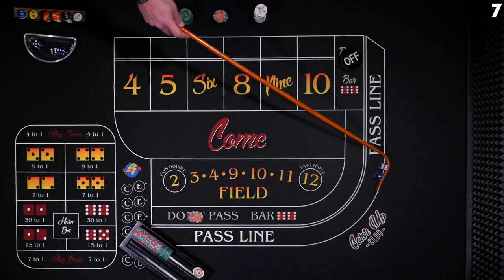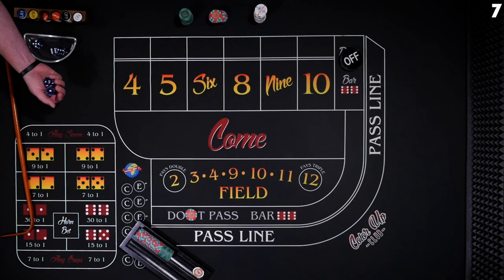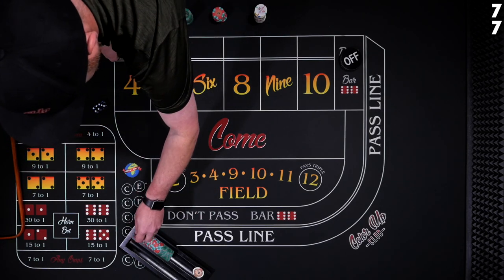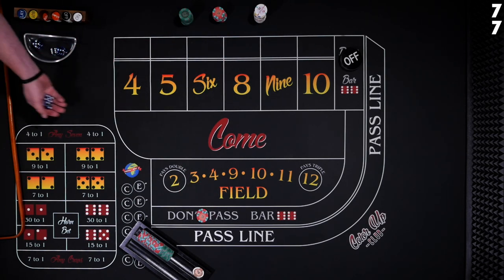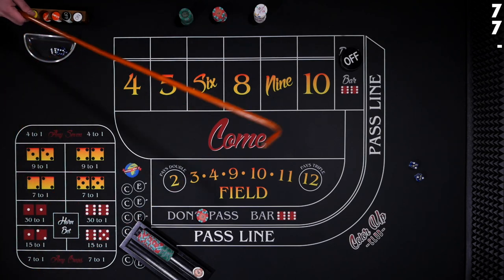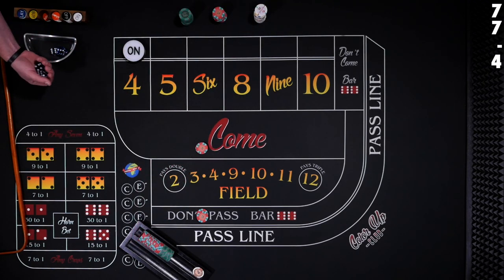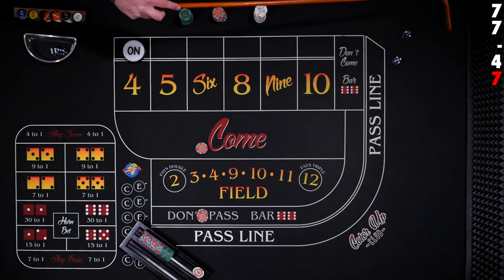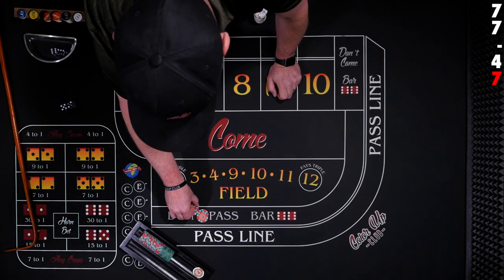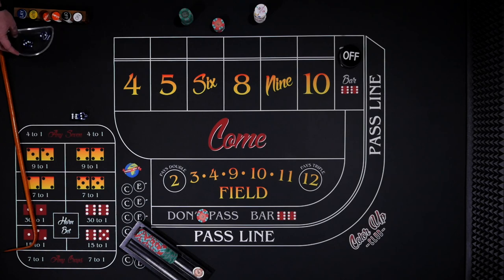7 on the come out — quick loss for our don't. We'll repeat our bet. 7 again — frontline winner. 4 the hard way — dice went off the table, no roll, but we got a 4. For the first roll, just a single unit come bet — and 7. Now we both won on the don't and won in the come. We'll rack that up, puck comes off, new shooter. 7 on the come out is actually beneficial in this particular strategy.